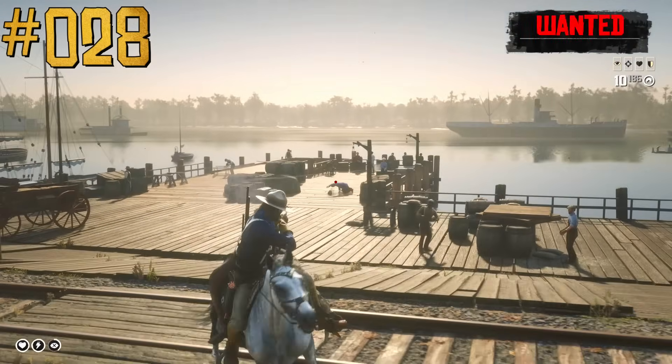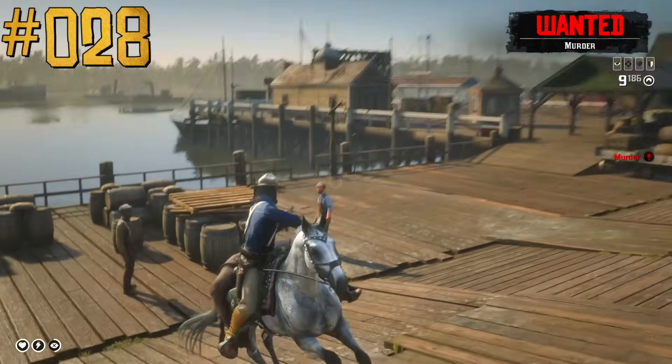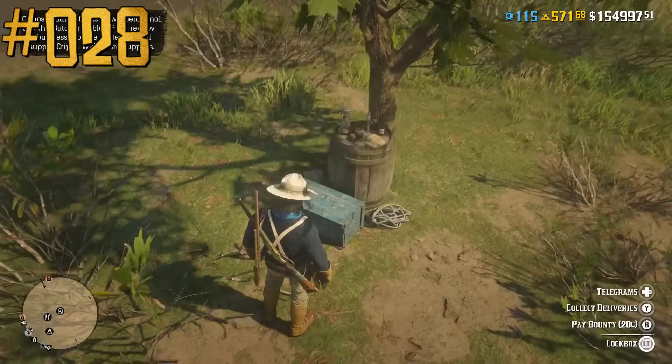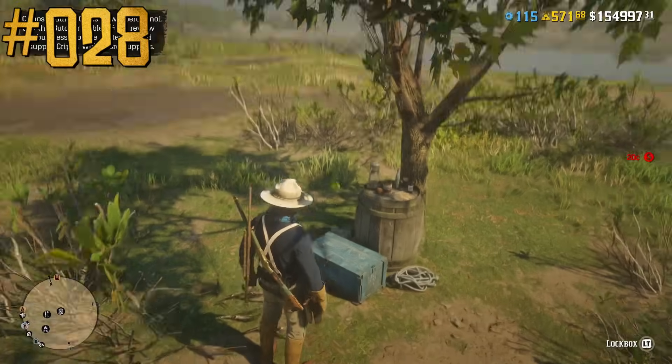There are two ways to pay a bounty that players get on their head for killing peaceful NPCs and committing other crimes. You can pay it at a post office or at your camp using the mailbox. In both cases there will be a 50% discount.